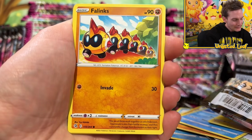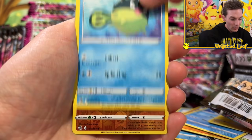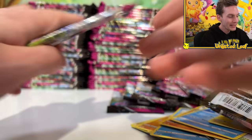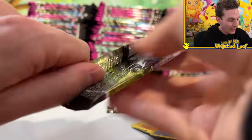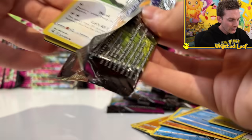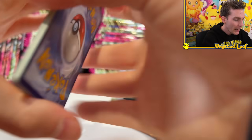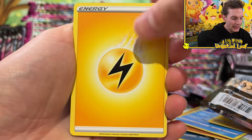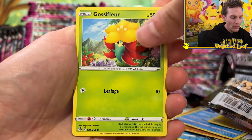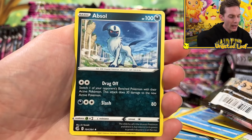How has your luck been? Have you got - are you the person who bought six boosters and only got one holo? If so, I'm sorry - definitely leave a comment on today's video. Maybe you'll get better luck out of whatever packs you win. We've got to believe in the heart of the cards - any moment this video could end. We got a Cufant, a Sylveon, and an Absol.